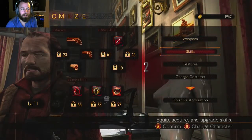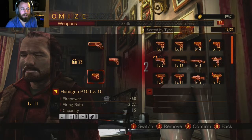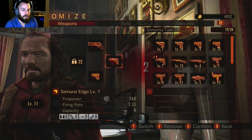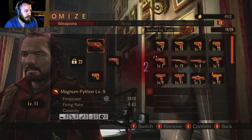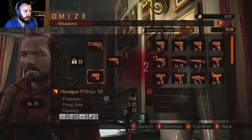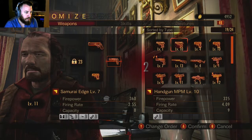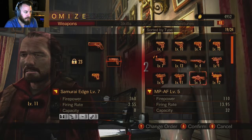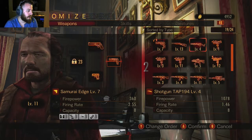We can outfit Barry with different weapons of different levels. I'm a big fan of handguns in Raid Mode because they are very accurate, very quick, and allow for really good movement. We've got a level 7, level 10, and a level 9. The Samurai's Edge is one I prefer. The star ratings tell you if they've got anything special going on, so we'll stick with that setup.